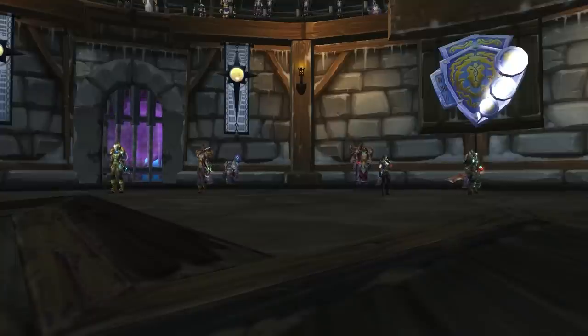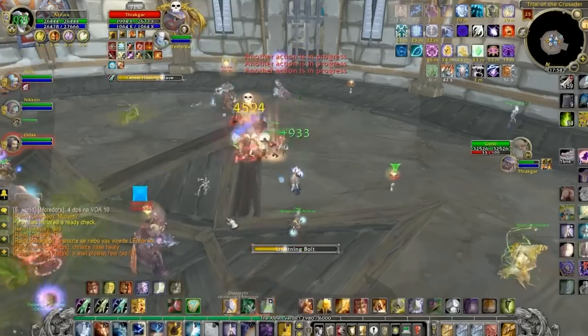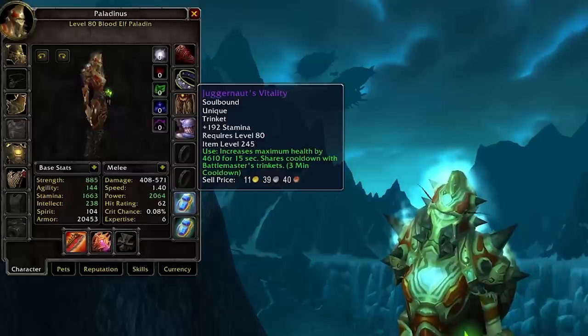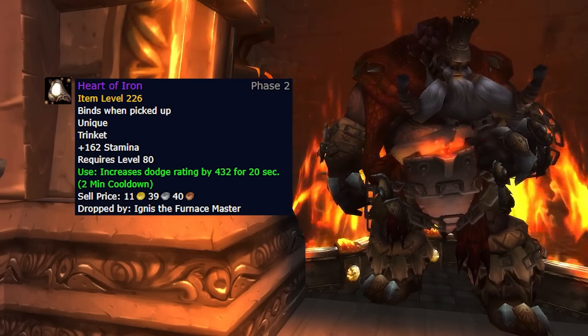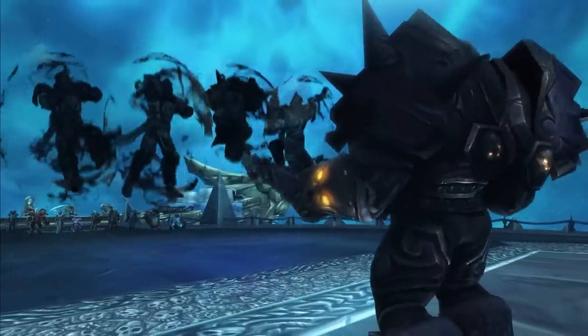Trial of the Grand Crusader also drops some great utility trinkets for tanks, like Juggernaut's Vitality. This has 216 stamina, increasing your HP pool by over 2,000, and the on-use effect will increase your health by 5,000, which is very useful for surviving big damage mechanics. It shares a cooldown with other Battlemaster effects, and you can no longer equip two of these — a recent change in Wrath of the Lich King Classic. Tanks will very likely pair this with the Heart of Iron from Algalon, which has a nice amount of stamina plus a 432 dodge rating for 20 seconds buff.